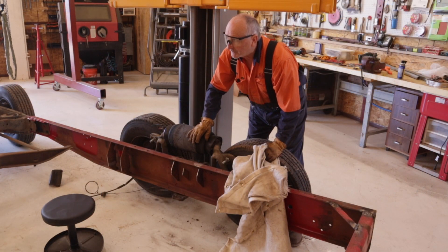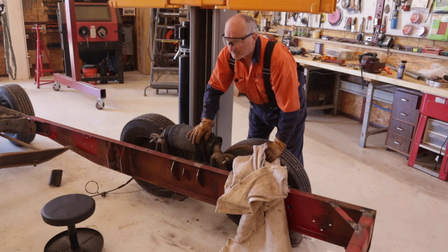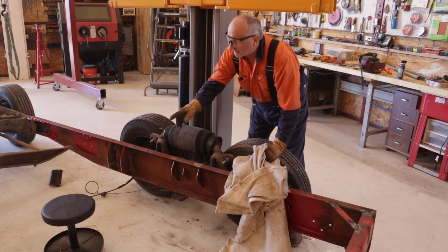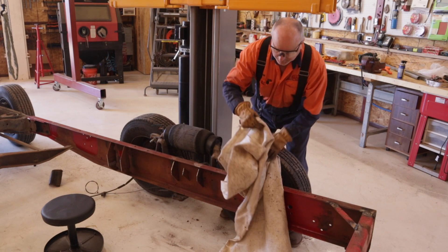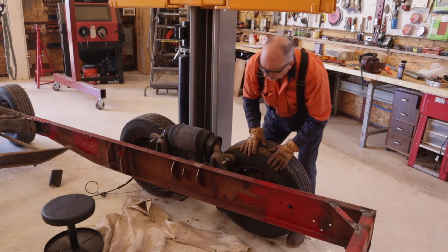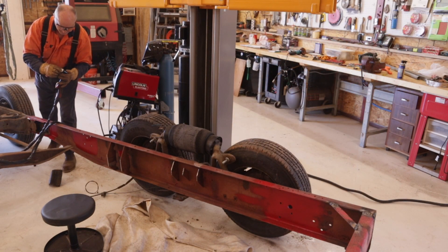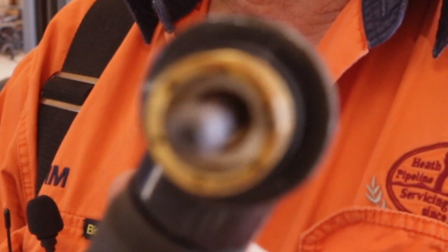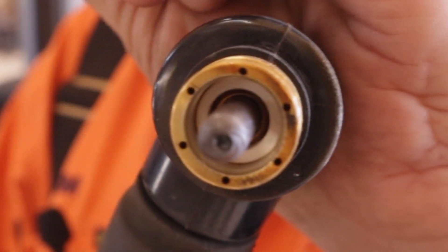In the previous video I discussed that I'm going to reuse the cross member that's on the motorhome frame. That means getting rid of these remains on both sides. I think I'm going to use the plasma torch because it works pretty good — it'll still mean a lot of grinding but less than otherwise. I might change this tip because the air comes out at an angle. I think that tip there is partially blocked.